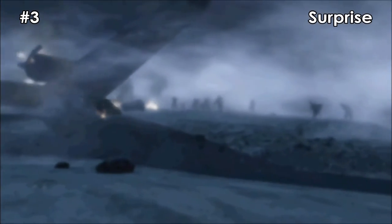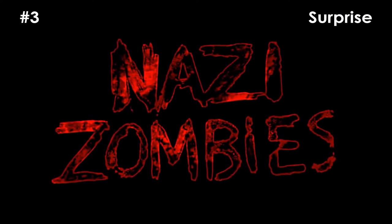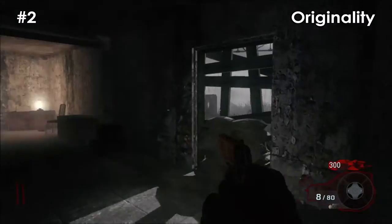At number 3 we have that it was a surprise. If you didn't know, you unlock zombies in World at War by completing the campaign, and until they completed the campaign people didn't know that it was there. It starts with figures in the distance and they begin to run towards you, the screen then goes black and says 'Nazi Zombies' in red writing, and you then spawn in.